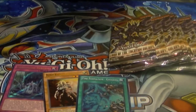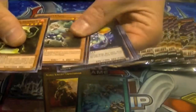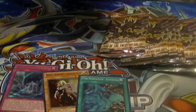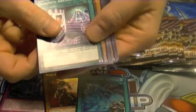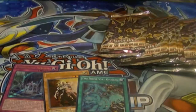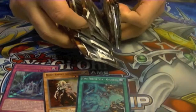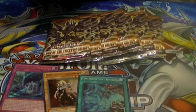When you activate it, you can target one set card on your opponent's side of the field, and as long as Gyoku is on the field, that card cannot be activated. So you can use that to stop one of their set Spell or Trap cards and hopefully hit the right one. Here we have another Fairy Cheer Girl. Gyoku works similar to Night Beam, but it keeps the card on the field and just prevents it from being activated.